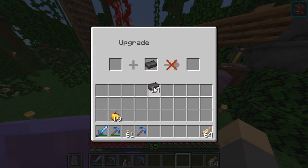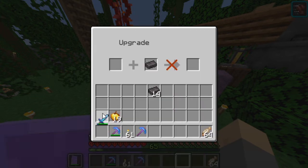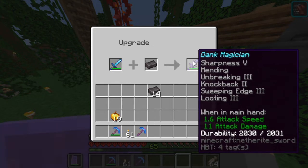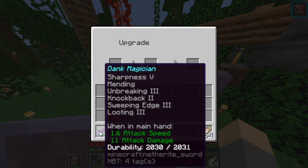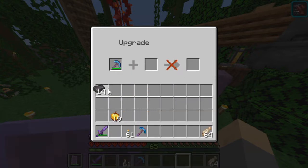We put our netherite in there. Nothing's coming out. Then, let's just say — Dank Magician, again — a netherite sword with all of the same enchantments. I'm going to double check. Yeah, that's the exact same sword. Let's grab that, and boom! We have a netherite sword with the exact same enchantments that my old sword had.